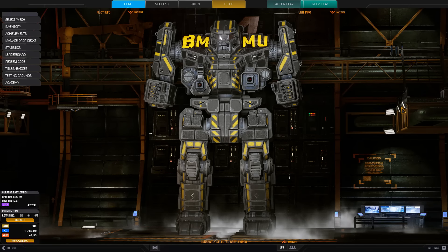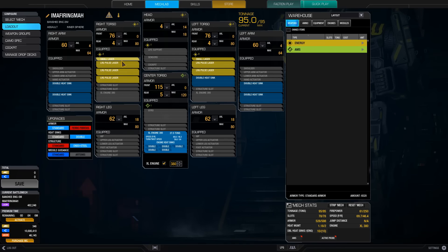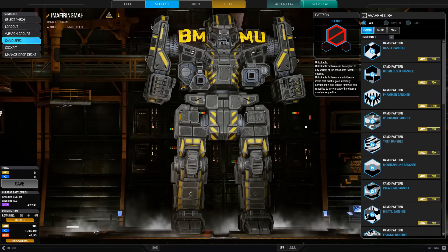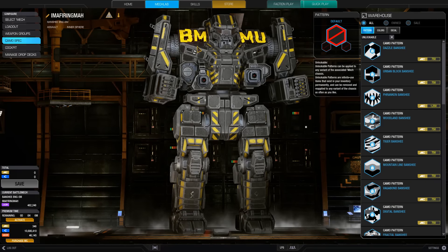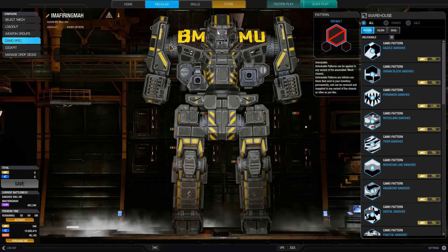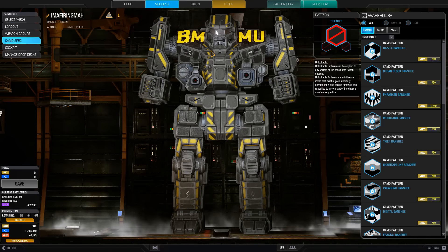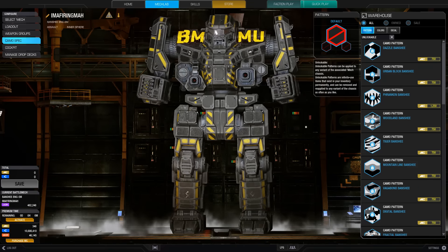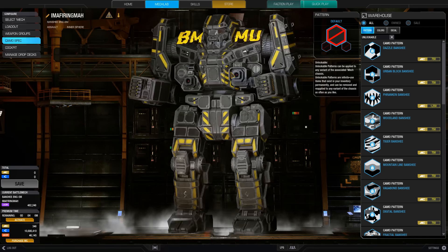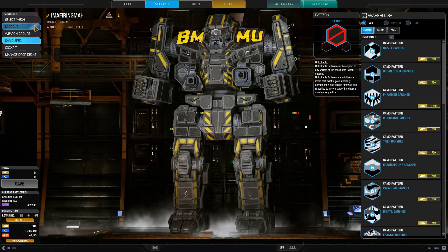If you're curious about the build, I'm going to show you. This is the 3M. You put the small lasers in first so you can bump the large pulses up to the shoulders — they will occupy the lower belly energy hardpoints but the rest will go to your shoulders. And when they're on your shoulders you don't have to expose yourself at all — what you see is what you hit. If you have a nice hold-down position you can hill hump for days and not get any return fire, and that's exactly what I did in the last match.